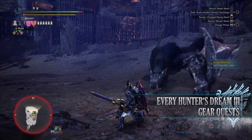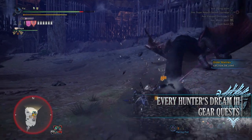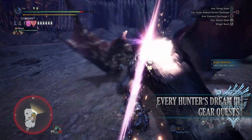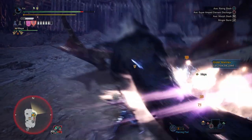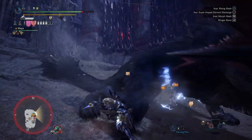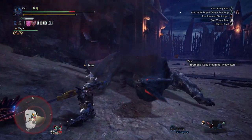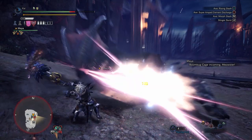Next is Every Hunter's Dream 3, a 3-star Master Rank quest requiring Master Rank 9 or higher. This has players taking on a Nightshade Paolumu and Narga Kuga in the Arena. For completing this quest you'll be rewarded with Black Eagle Blueprints that can be used to craft the Black Eagle Charge Blade as well as its upgrade, and to upgrade the Wyvern's Ignition Greatsword.